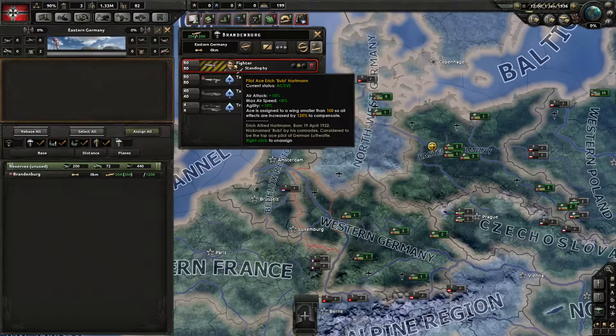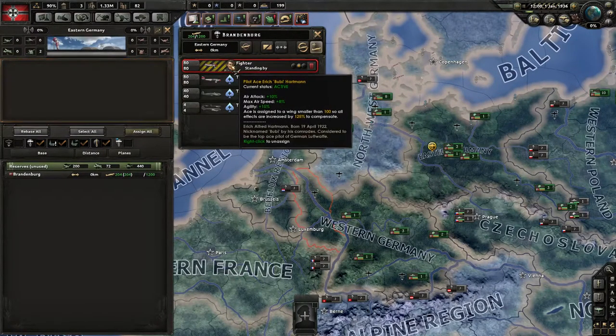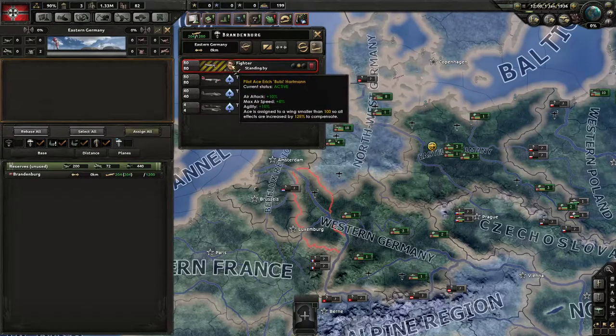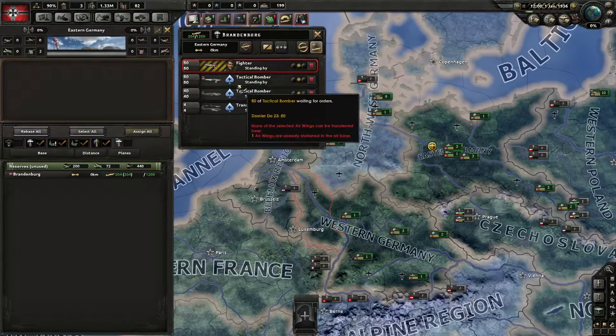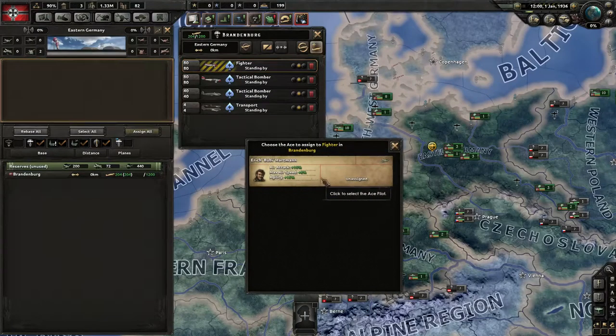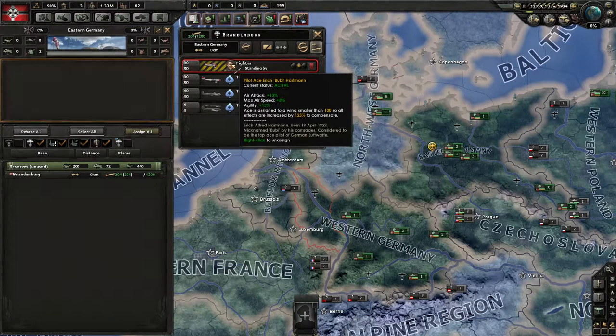Finally you can set up aces. Aces function as a kind of leader and increase the effectiveness of an air wing. You can see here it increases air attack by 10%, max airspeed by 8%, agility by 15%. This is one reason why you might have several smaller squadrons than one very big one — mainly because you can then use more aces and get this tiny bonus.